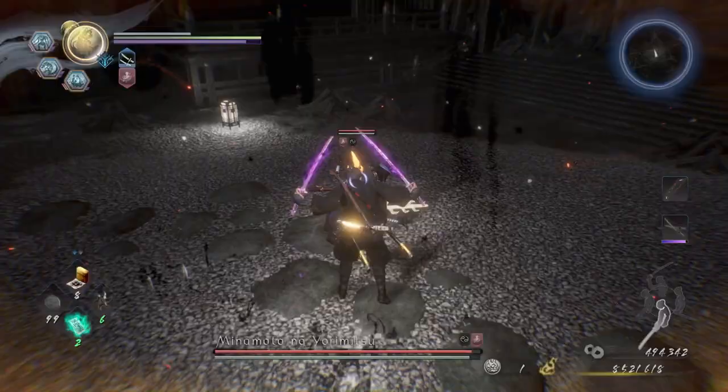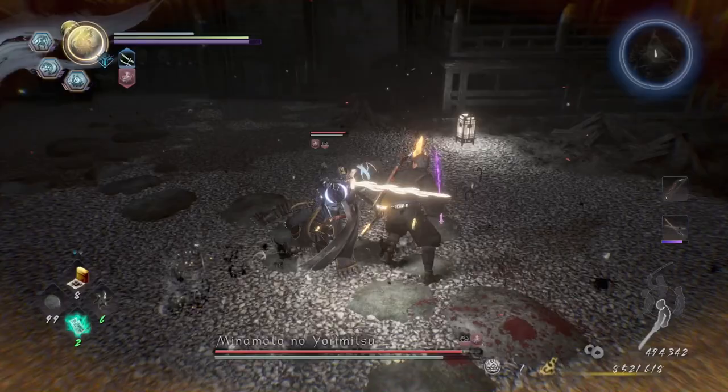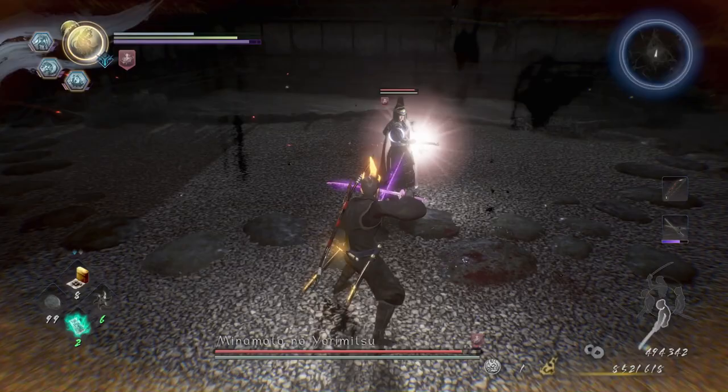Or the horse or the cow demon. You can burst counter to deal some stamina damage or chip damage. This phoenix move you can dodge aside.